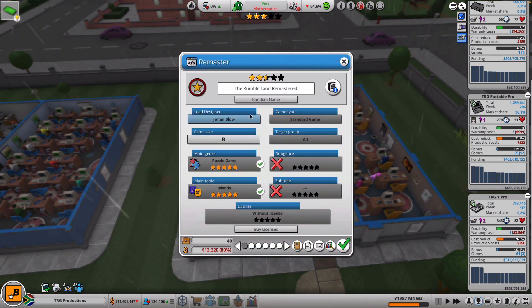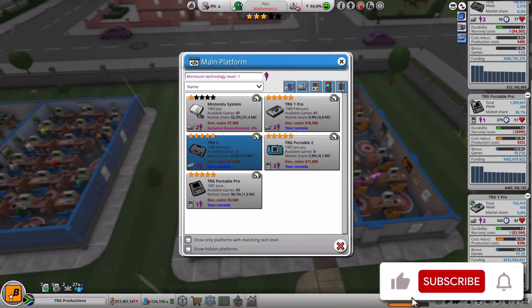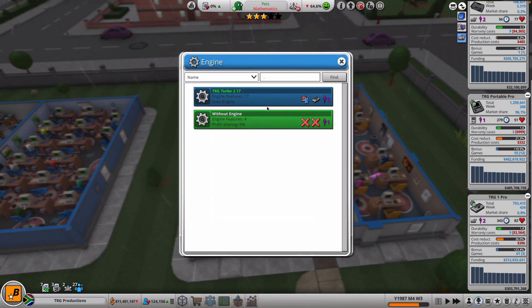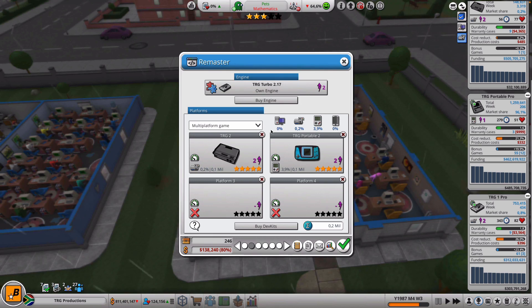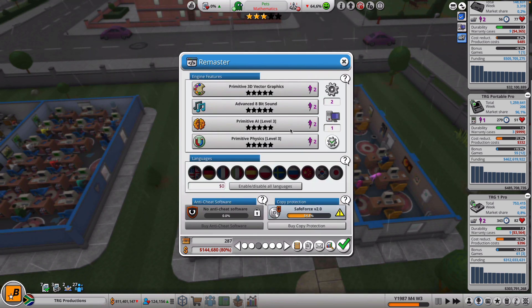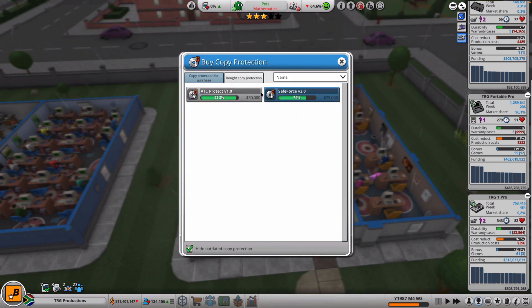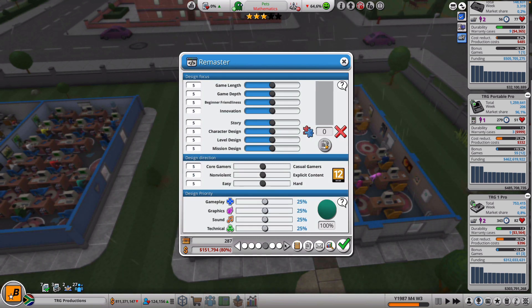Okay, there we go. Let's see - everything there is fine. Now let's make it for you. Now we're going to use our engine - TRG Turbo. All of our consoles are now here, which is nice. So now we are using the latest graphics and everything, which is nice. We need to buy a new thingy, so let's buy this one. Everything there is fine.